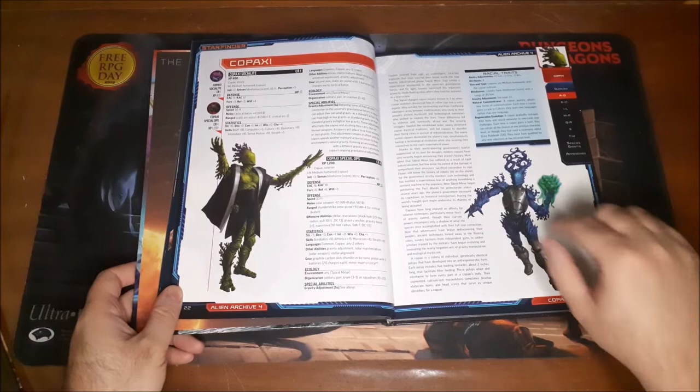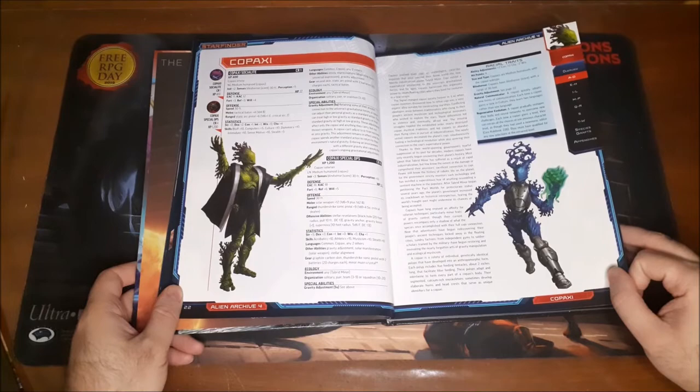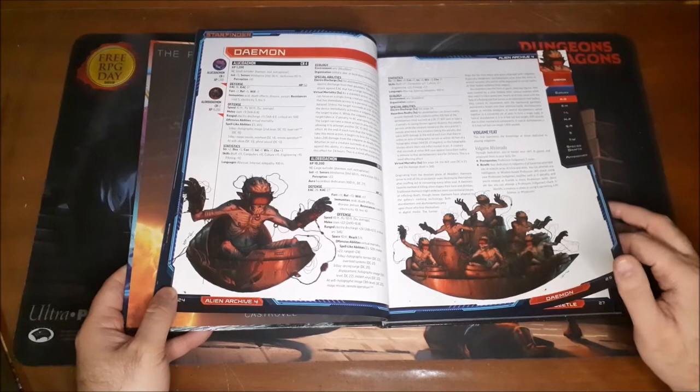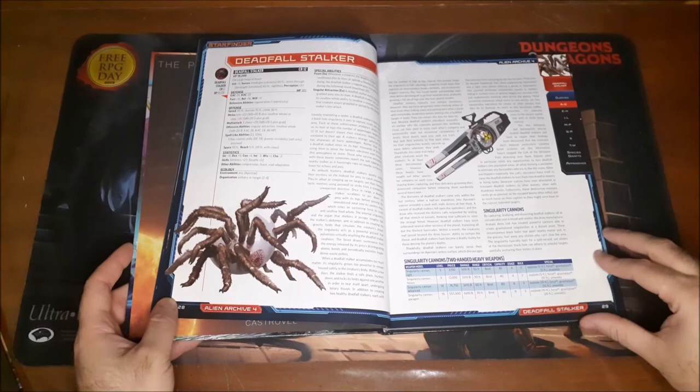Another species with a player character race option — the Copaxi. These must be the coral-based humanoids, and that must be what's also on the cover there. Then we have the Daemon in different types, including ones connected to what looks like virtual reality, which is kind of interesting — so if you're in virtual reality games, they may haunt you there. The Dawn Beetles. And I do not like the Deadfall Stalker, so I'm just going to move on right away.